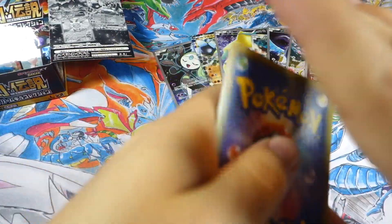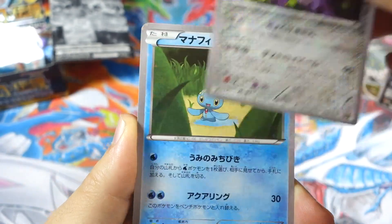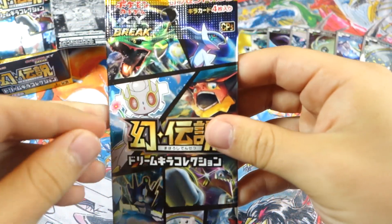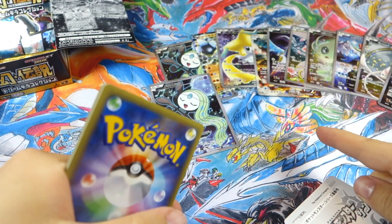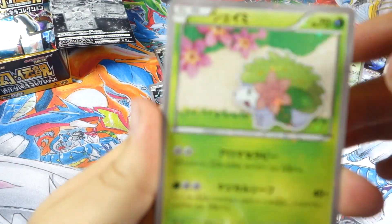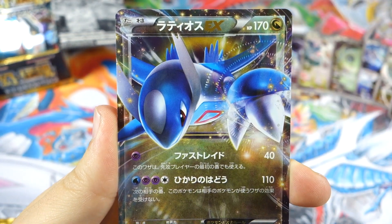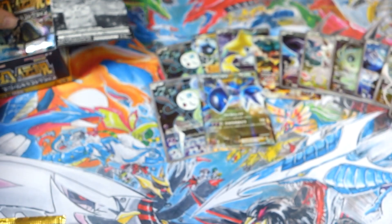We got Zygarde 50% form again, Genesect again, Manaphy again, and another Meloetta. Chances are we actually already have the full set — actually no, because we still need the Hoopa EX and the Rayquaza EX. I don't have the Genesect full art either, so there are a few things we're still missing. We got Shaymin Land Forme — might have been missing that as well — White Kyurem, Magearna. There are a lot of EXes in this set, I honestly did not even know that. A lot of these tin promos they seem to just throw into this set.